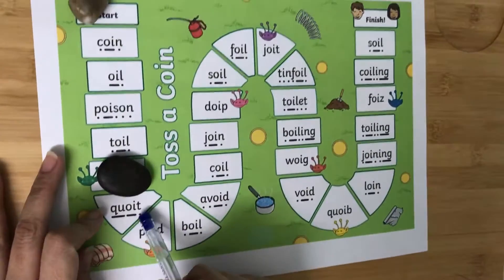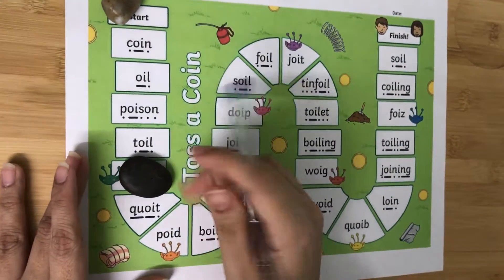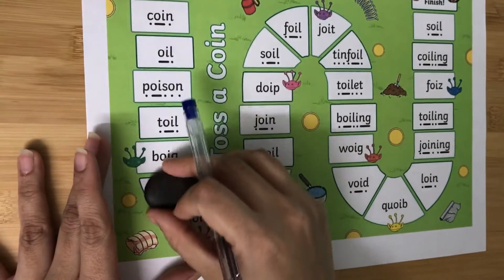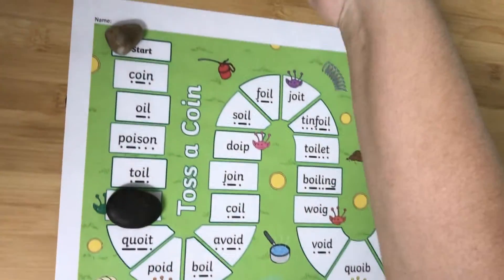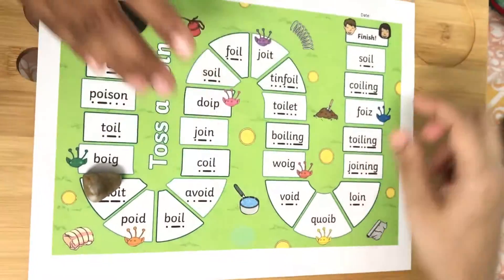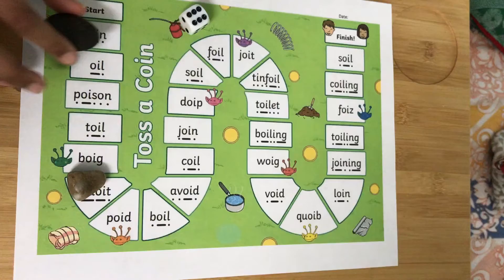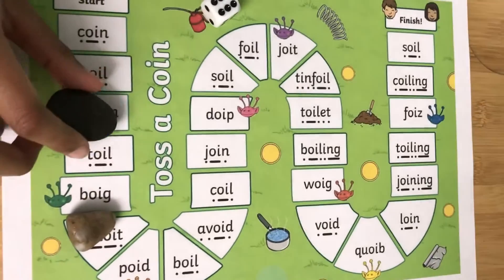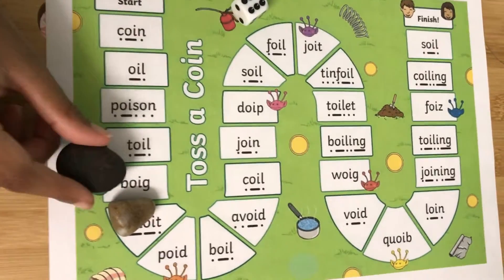I got six — one, two, three, four, five, and six — so I have to say this one also: 'quoit'. If it is right or wrong — if I say this is the right word, then I can move my coin until here. If not, my coin stays here and it is the other person's turn. Can you have your turn please?